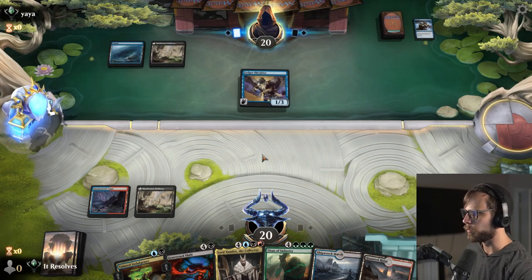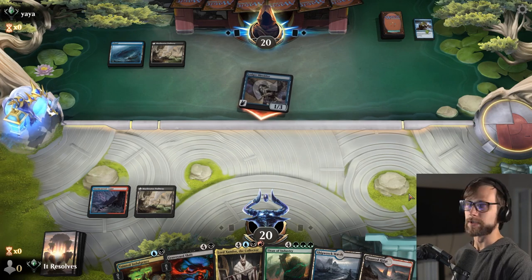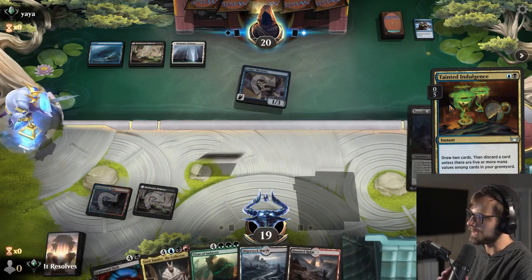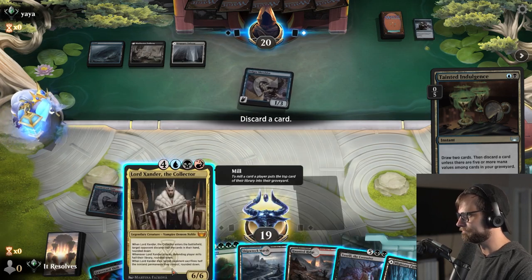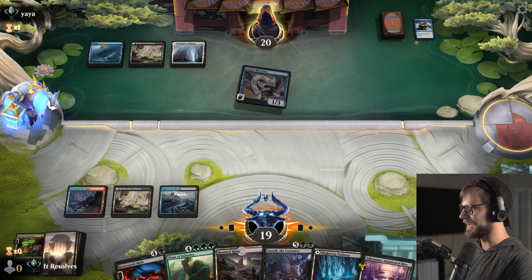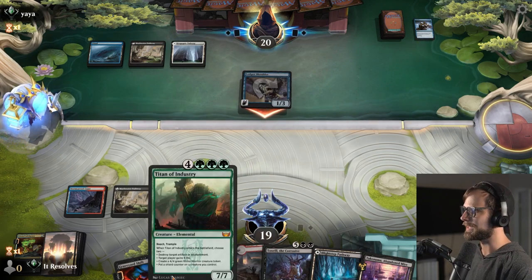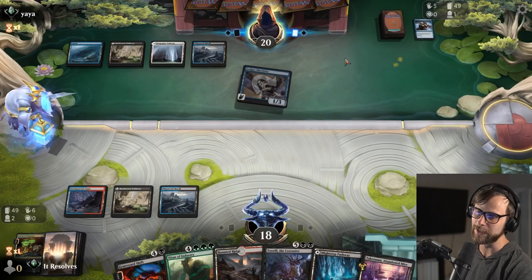With this hand we at least get to Tainted Indulgence very quickly and get Lord Xander or Titan of Industry into our graveyard, and then we actually do have the Graveyard Shift we can use later on. This seems like a much better keep despite having to go down to one less card. We can do this at instant speed, which is part of the nice thing with this deck — we really do have a lot of instant speed options available. Let's go ahead and try for the Tainted Indulgence now. The question is what do we discard here — there are a lot of really good options honestly.